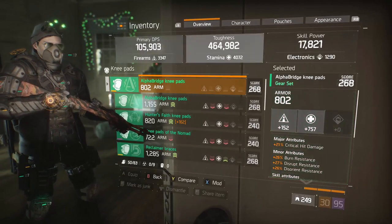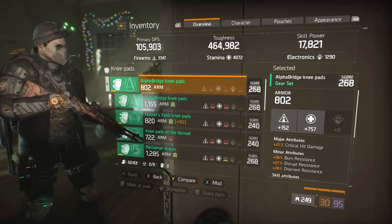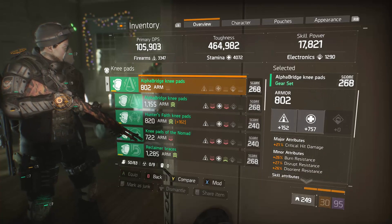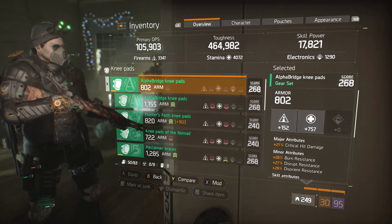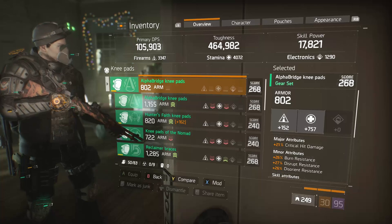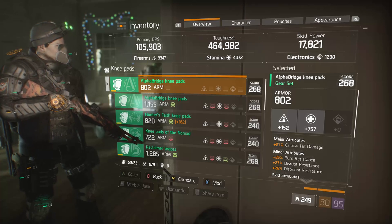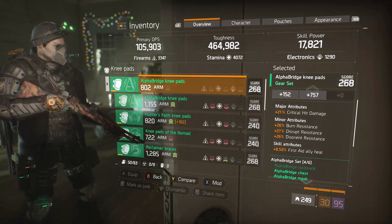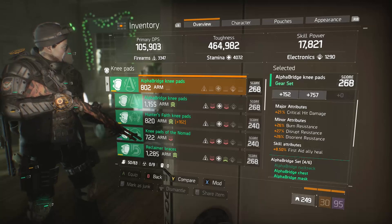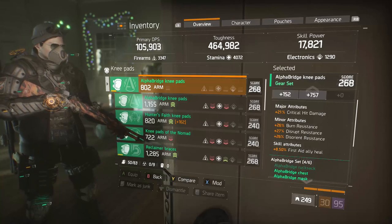Moving on to these Alpha Bridge knee pads — critical hit damage is very nice with the shotgun again for that bursty chunk-style build. They're a stamina piece giving more toughness. I could switch that for a firearms piece if I wanted to — it would make you a little squishier, but switching to firearms would give you more burst damage. It's a trade-off the user can make with a good impact on damage versus stamina. The skill attribute is first aid ally heal, which means I also fulfill a niche support role since I have two pieces of gear with first aid ally heal.